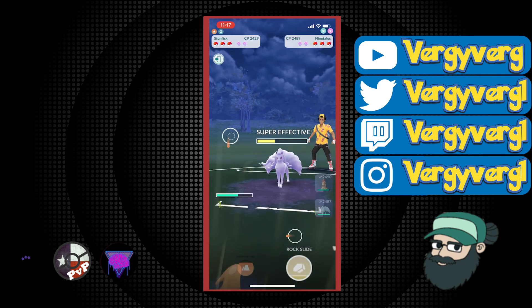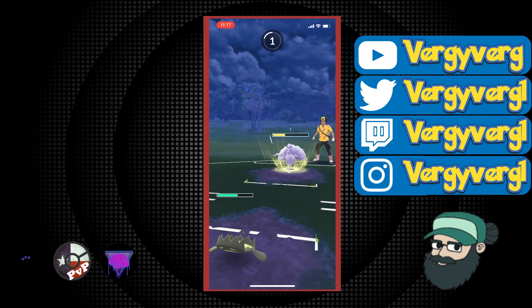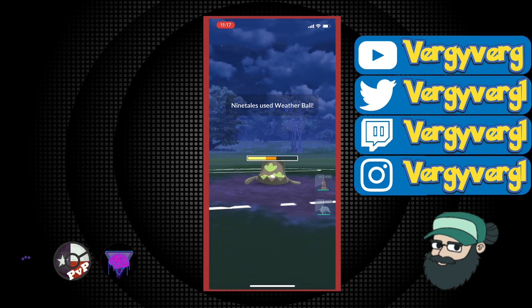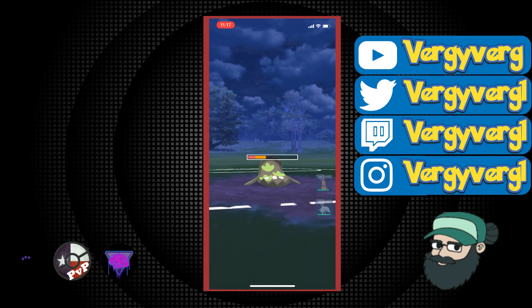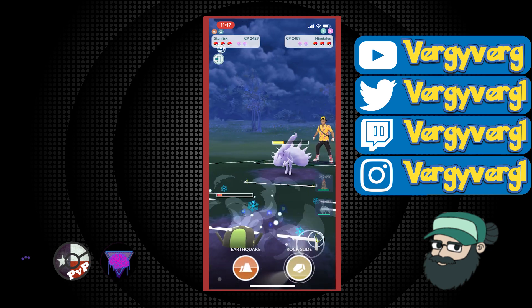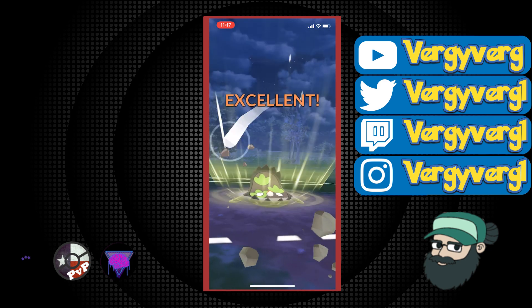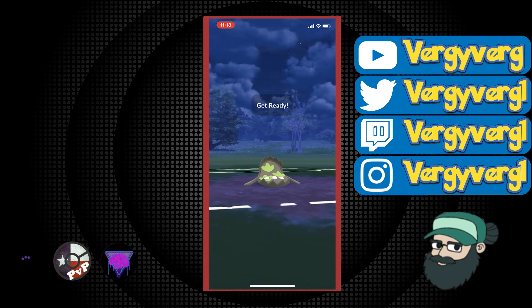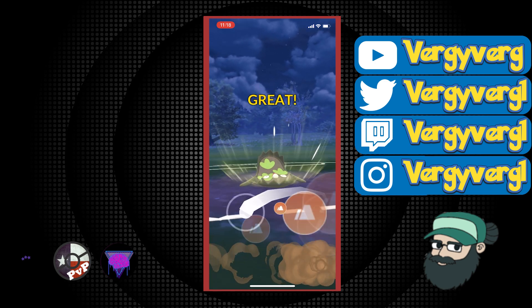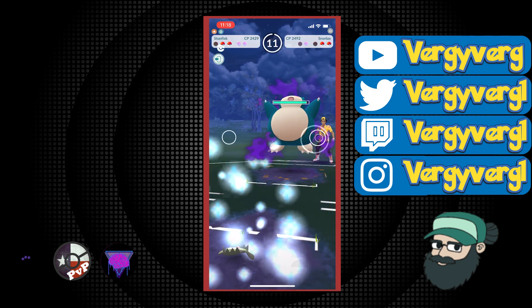They end up coming in with a Jirachi. Ninetales doesn't want to see this Jirachi, but Galarian Stunfisk is fine. We just have to hope that what's in the back isn't strong against G-Fisk. I have two shields and they have one. They don't switch out, so I have this huge advantage. It ends up being Mandibuzz — perfect for us. I'm deciding right now I'm going to shield everything Mandibuzz does, because everything Jirachi has is resisted. We resist everything it does, so we'll shield Mandibuzz while the Foul Plays are neutral. This game may come down to an Alolan Ninetales two-shield.